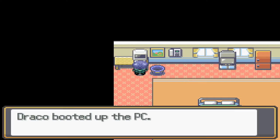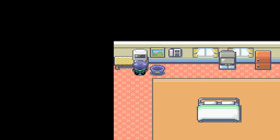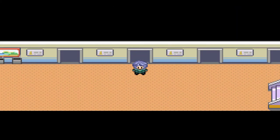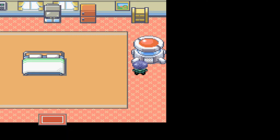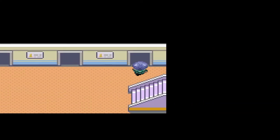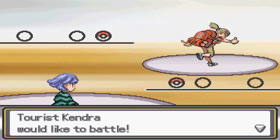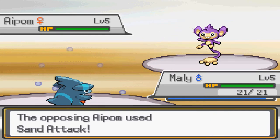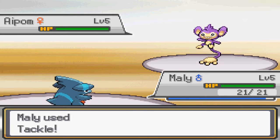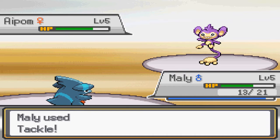Emily gives us a tomato berry and we grab a potion from the room. We go back inside to heal at the recovery unit — now we're healed. Time to systematically beat up people in the hotel. We need to go through each room and fight trainers — it's a good way to get beginning exp. We need to level up Maly. Hopefully we'll get a dragon-type move or something better than Tackle because this move kind of sucks.